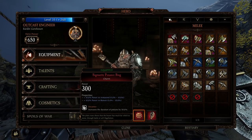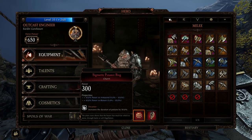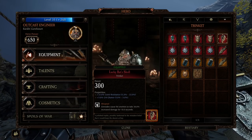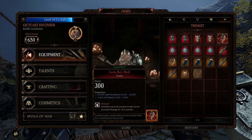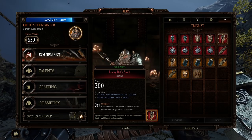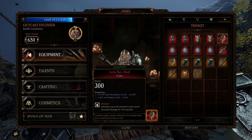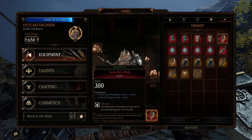Speed potions probably just let you fire faster. For the trinket, I have curse resistance, crit chance, and Trapmill. The crit chance would really only be for the cog hammer, so that's a personal choice. Maybe you want to use movement speed or stamina recovery instead. You don't have to use crit chance since it only affects the melee weapon.